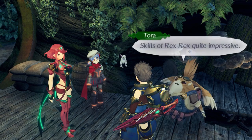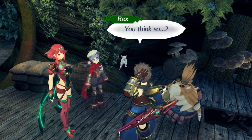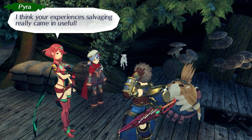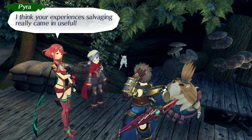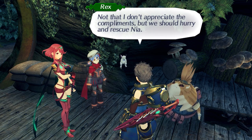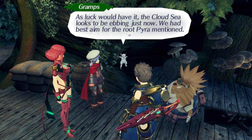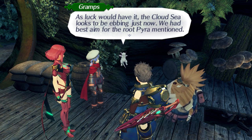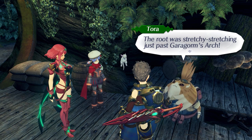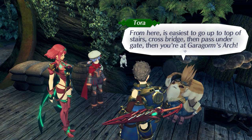Skills of Rex Rex quite impressive! Rex not a pro-salvager for nothing. Salvaging came in useful. Not that I don't appreciate the compliments, but we should hurry and rescue Nia! So how are we gonna get onto the Titan Battleship where Nia's being held? As luck would have it, the Cloud Sea looks to be ebbing just now. We had best aim for the route Pyra mentioned — stretching just past Garagorm's Arch. From here, it's easiest to go up to the top of the stairs, cross the bridge, and then pass under the Gate. Then you're at Garagorm's Arch.